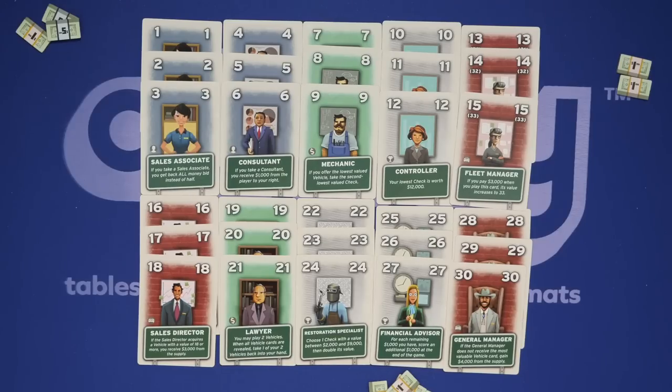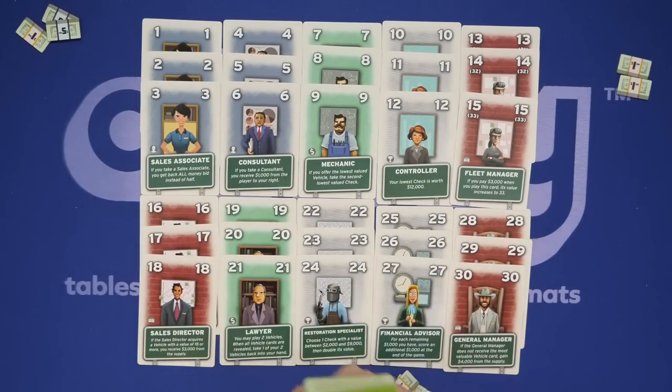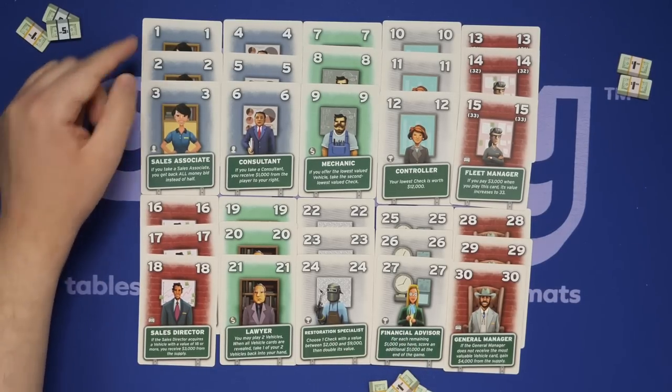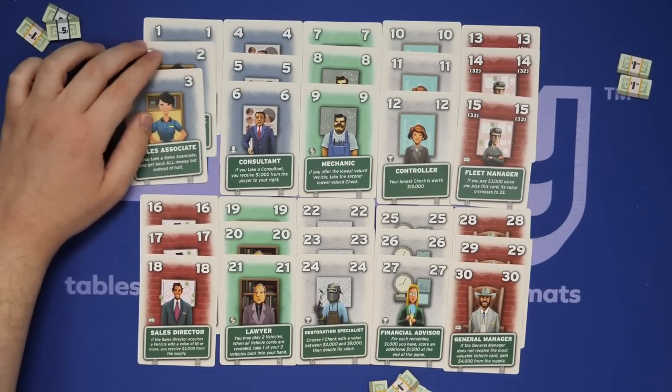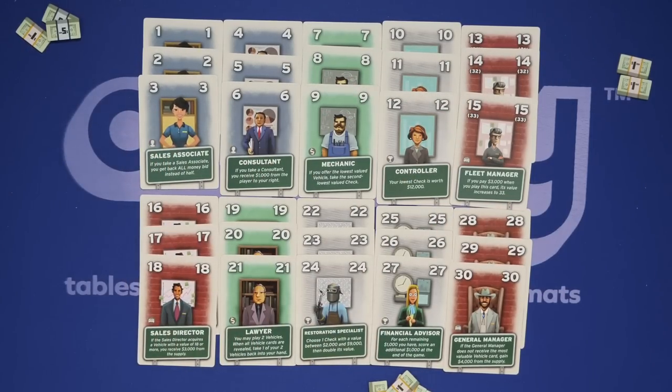The previous For Sale was only two rounds — the houses and then the checks — so the advisors are the new part here. The advisors are basically grouped into three categories. Numbers 1 through 3 are all Sales Associate, and so on with each group. Let's talk about what these special powers are, as this is the newest thing in the game.